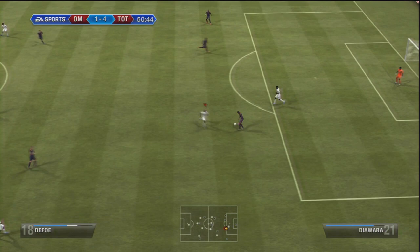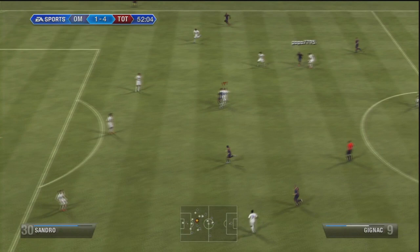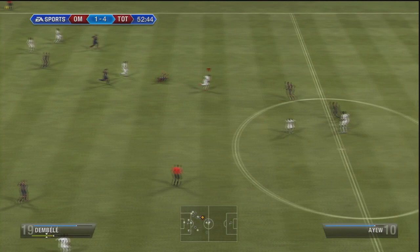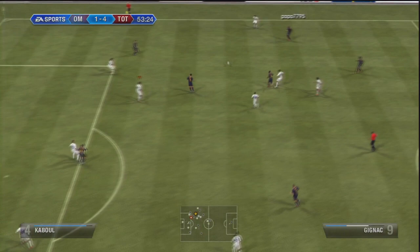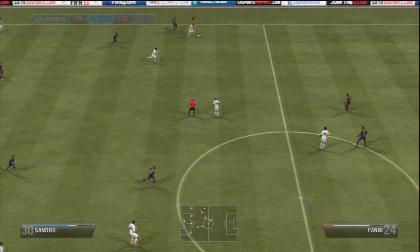Emmanuel Adebayor has 85 heading accuracy and 81 dribbling, so he's not just a massive tank — he can bring the ball down and run with it. He has 84 strength to hold players off in the air or while dribbling, and also 81 finishing and 83 volleys. So whether the ball drops to his head, foot, in the air, bouncing, or on his chest, he can still get a good shot on target. He holds the defender off, lines up his shot, and scores a surprising number of goals. I had massive success with him in my early Ultimate Team.